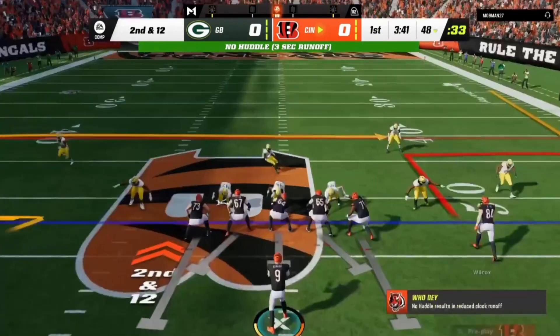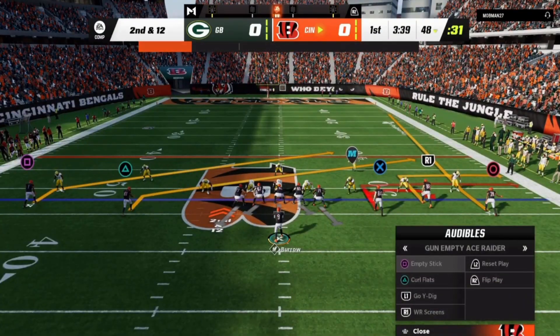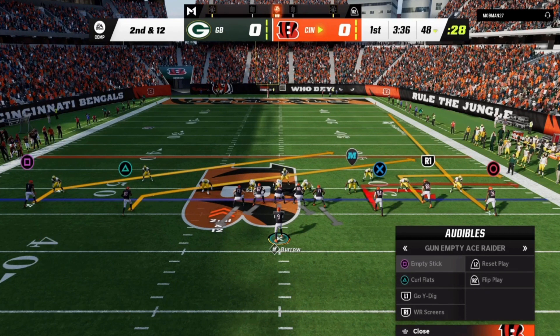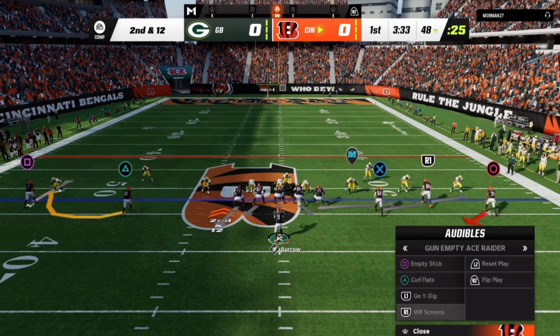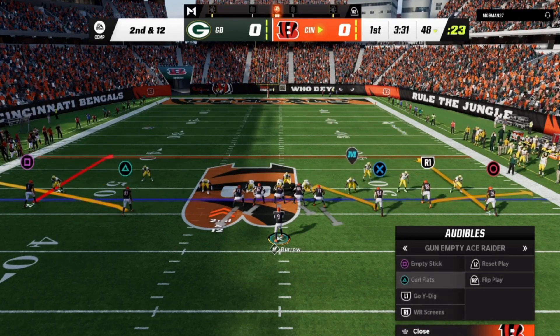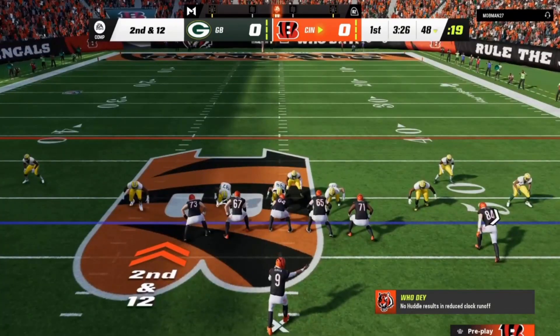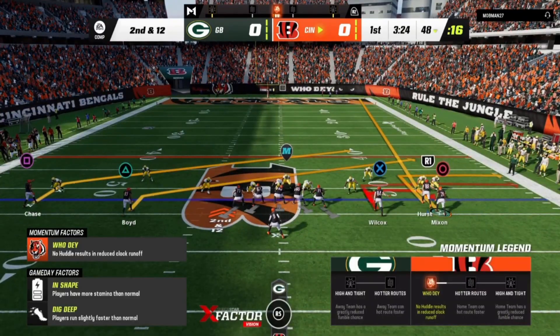Next play — cover zero again, now he's pressing. What other tools do we have in our toolbox from Empty Ace Raider to deal with this? Now it's different — he's pressing, maybe because he wants to play better on these underneath inside routes. Here's another thing we can do: remember that six-man protection I mentioned from this formation. You're probably wondering how you can possibly do that with five offensive linemen — it's another unique thing about this formation.